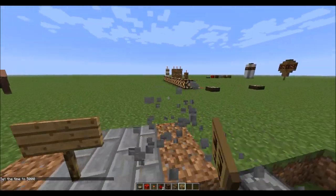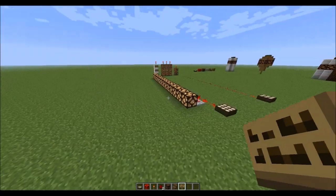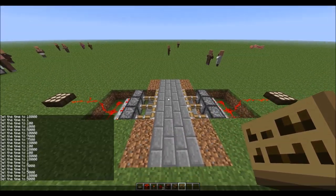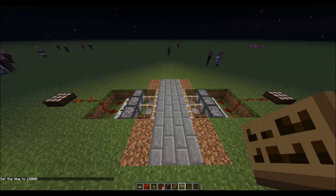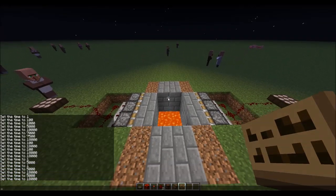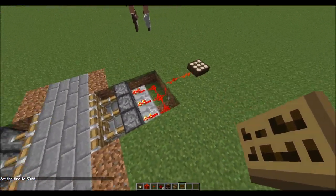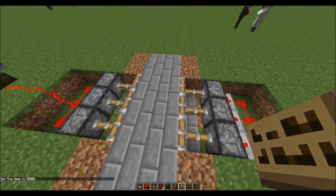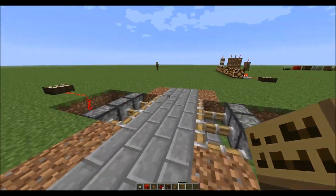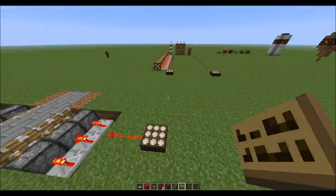It's a really simple device. The daylight sensor concept is the same as before, but using pistons, repeaters, and sticky pistons. At night the daylight sensors turn off, retracting the pistons and revealing the lava. During the day, the sun activates the daylight sensor, which turns on the redstone and activates the pistons, pushing the stone bricks into place so you can walk across the path.